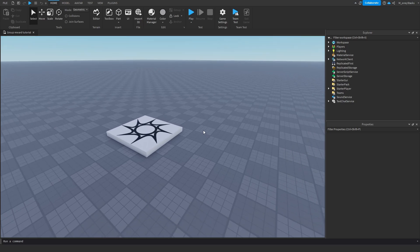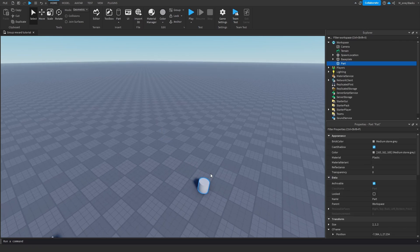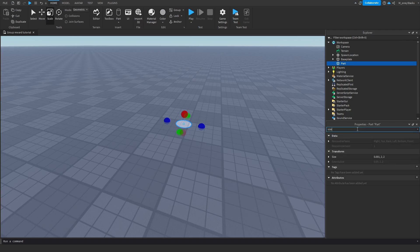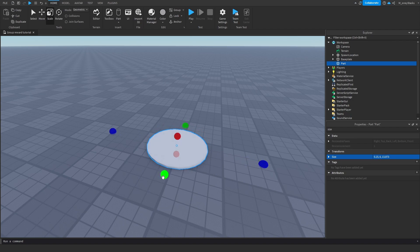So the next thing I'm going to do is make a part that's supposed to be our group reward part — the part that's supposed to give us the reward. So I'm going to make a cylinder. I'm going to make it a little bigger; I'm going to make the size 6 on the Y and 6 on the Z but only 1 on the X. So now I can just make this bigger — I'm going to make it about this big.